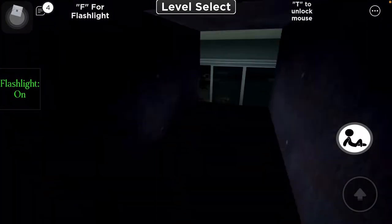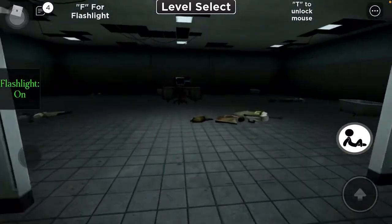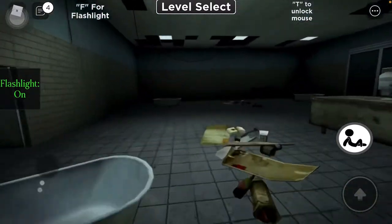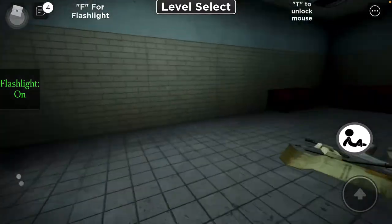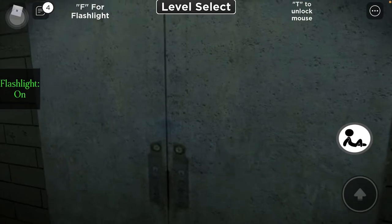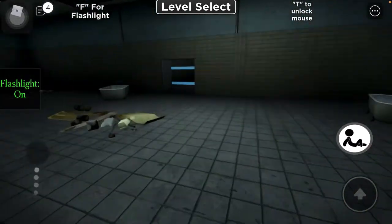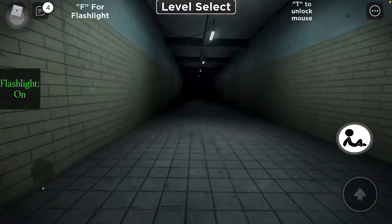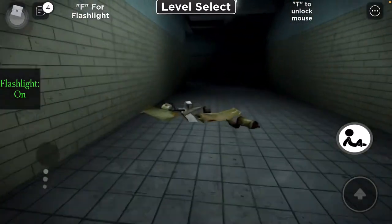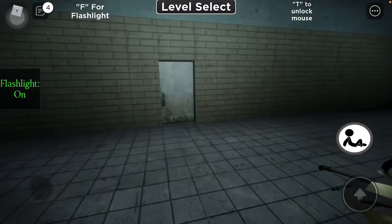You fall down here. Just look at your map. Let's look around — what's this door? It's locked. I guess you gotta go through here. Gonna turn right. That's locked too.